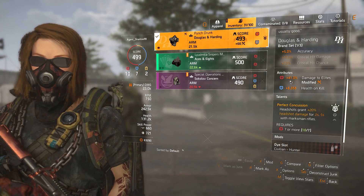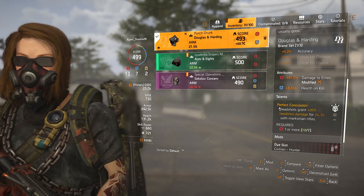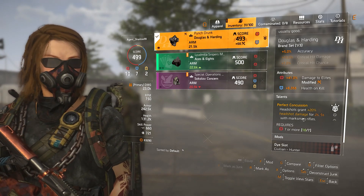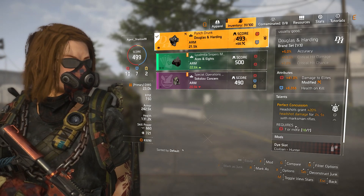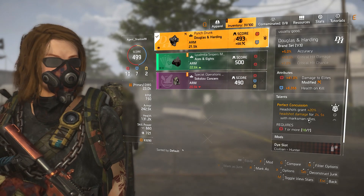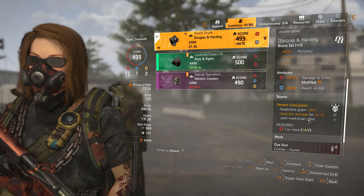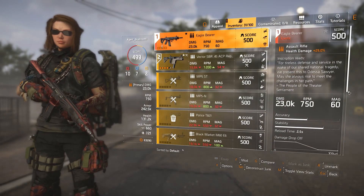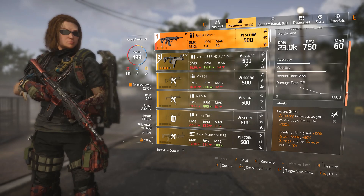On the mask I have Perfect Concussion: headshots grant 20% headshot damage for 2 seconds — 5 seconds with marksman rifles, but we're not using those. I'd keep the SMG so the Eagle Bearer handles longer range. The Eagle Bearer is so accurate and has such good damage drop-off that it'll hit anyway, and we never really run out of ammo.